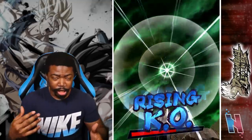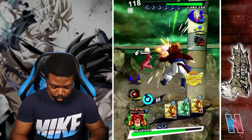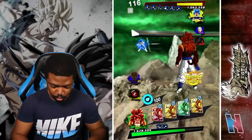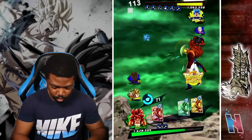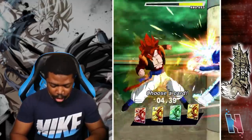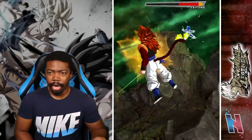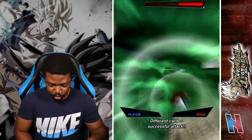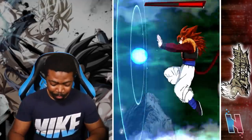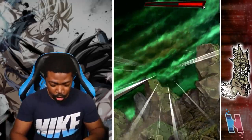I still have Rising Rush as well so I need to try to bait it but I need an opening. Gotta be very careful. He already popped his Main so all I need to do is just land it — cool, die! Gone. Yeah, he was definitely the biggest threat so now that he's gone I still have Kale and Caulifla in the back.